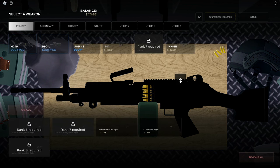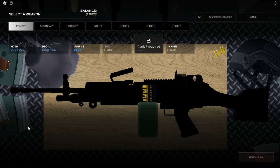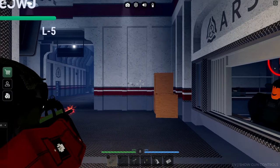Speaking of customization, you can now customize your weapon as well. You can add something like a sight attachment or some sort of barrel attachment. I don't think this impacts PvP too much, but depending on your attachment, it might.